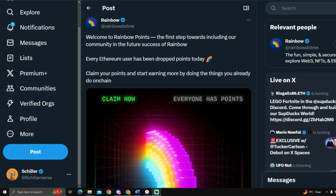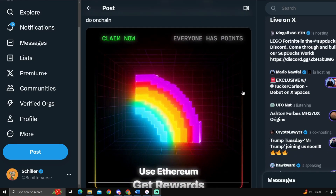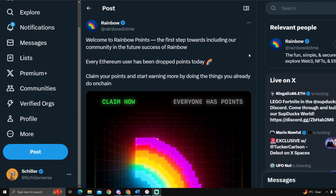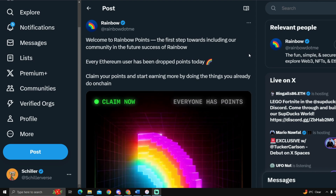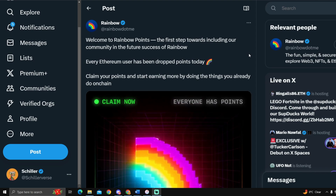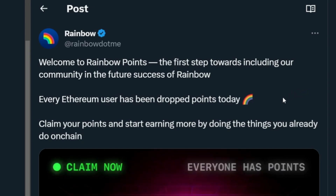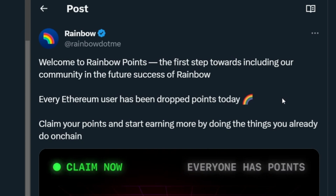You've probably seen all over the timeline: Rainbow dot me, use Ethereum, get rewards. It's basically a way to get an airdrop from just using Ethereum — a way for the project to get mass adoption. Welcome to Rainbow Points, the first step towards including the community in the future success of Rainbow. Every Ethereum user has been dropped points today — claim your points and start earning more by doing the things you already do on chain.